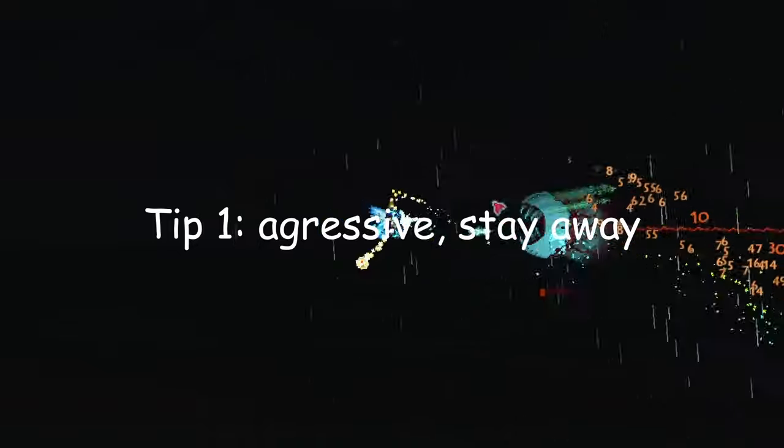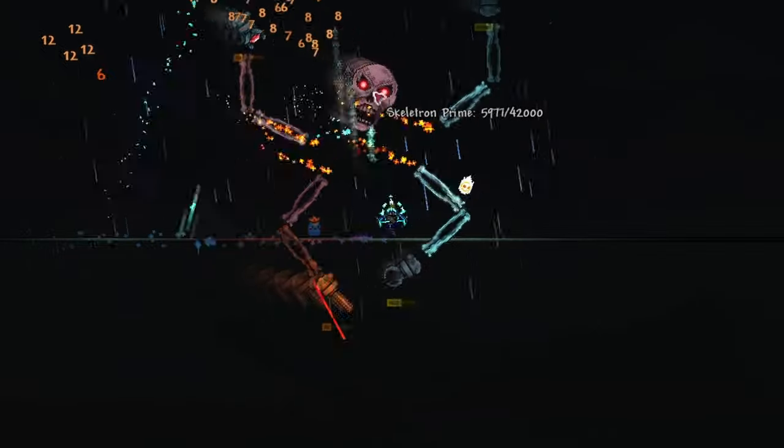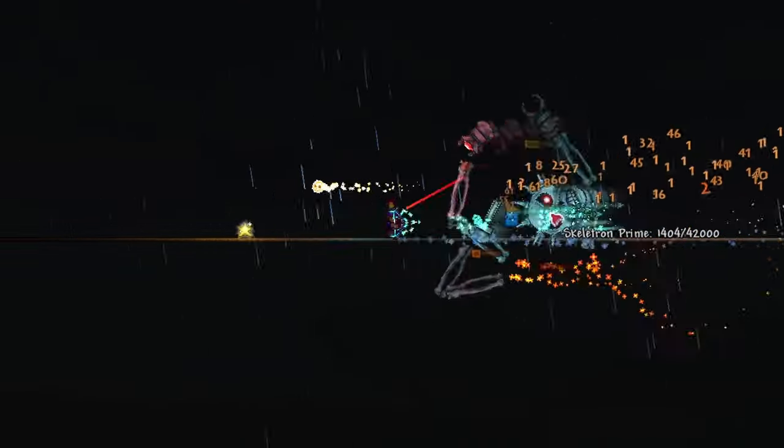Spazmatism will charge at you aggressively, spraying cursed flames and dealing very high damage. Retinazer will occasionally charge but is more passive most of the time, shooting lasers from a distance. Target and focus on fully beating Spazmatism first, then focus on Retinazer since he's easier. For Skeletron Prime, if you're using very high damage weapons it may be better to beat the head right away. Otherwise, focus the laser and bomb arms first, then the saws, then the head.